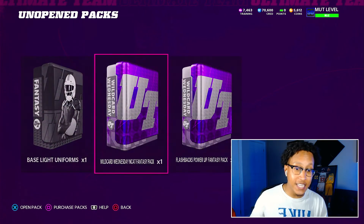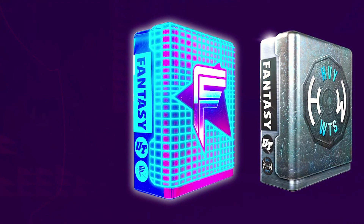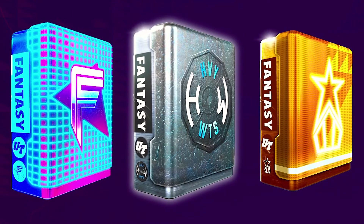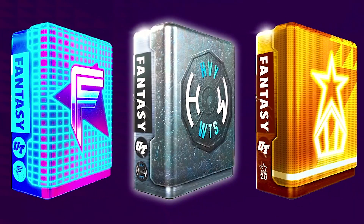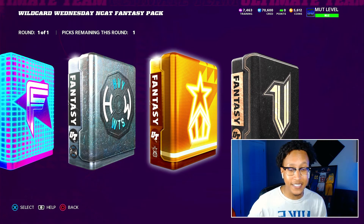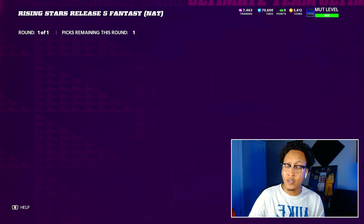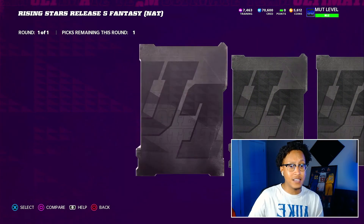Last but not least we have a Wild Card Wednesday NCAT Fantasy pack. If you don't know how to do this: play your Wild Card Wednesday games, get the stars, and you eventually get a chance to pick any of the last four releases. I'm going with the boring pick today because we brought in so much offense and need to shore up the defense.